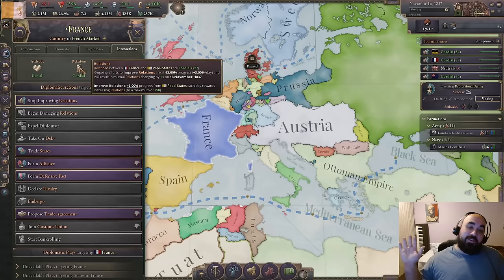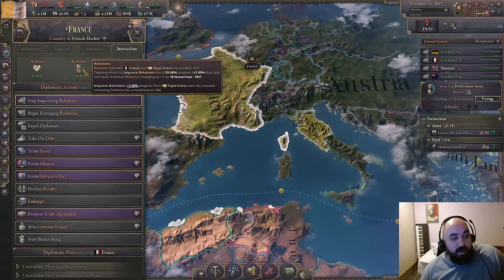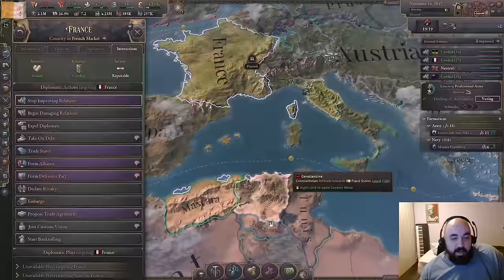There's nothing they can do to take these states — they could take Atabas, but as long as we have positive relations, they can't declare on us. They can only join plays against us in exchange for these types of things, which is going to be annoying throughout the game. And this is probably a horrible mistake — I think that taking these is probably overrated. However, there are now the proud Roman territory for some proud Romans.